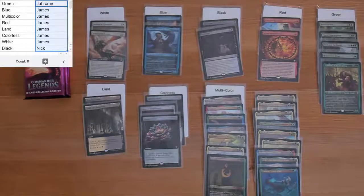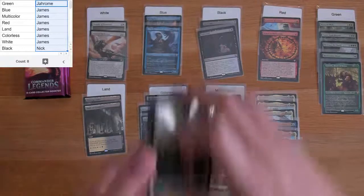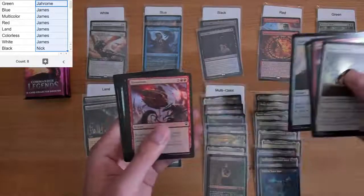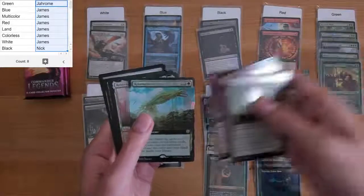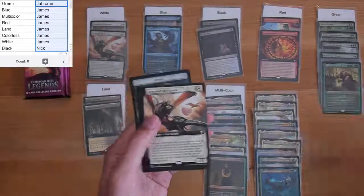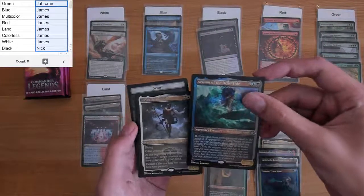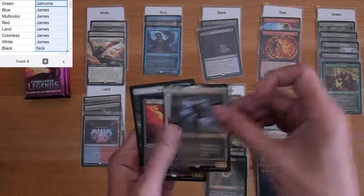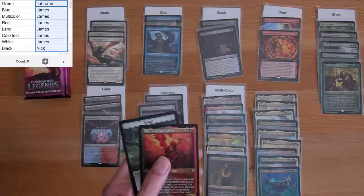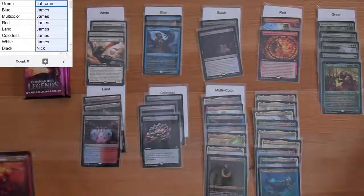Two Lotuses in two Commander Legends boxes — we're on a bit of a streak here. Let's get more Lotus! We still haven't seen a foil version of that. Training Center — a good one for land. Another Armored Skyhunter. We have Arami of the Dead Tide and Ravos Soul Tender. Ravos is our rare and Blim, Commute Genius is the other rare. I'll take Blim.